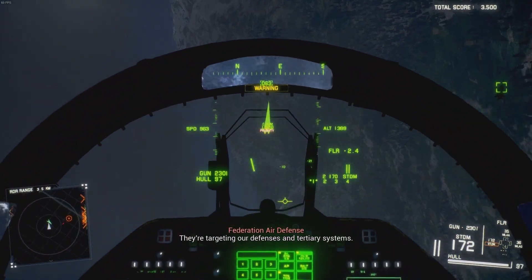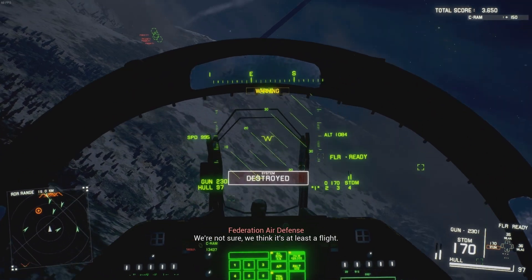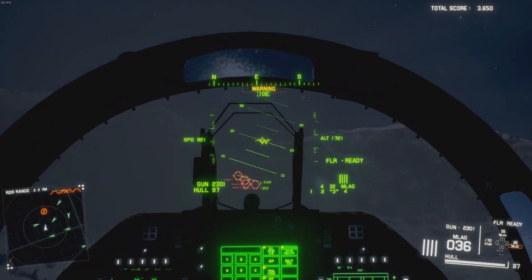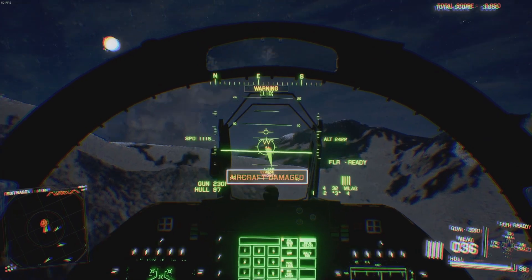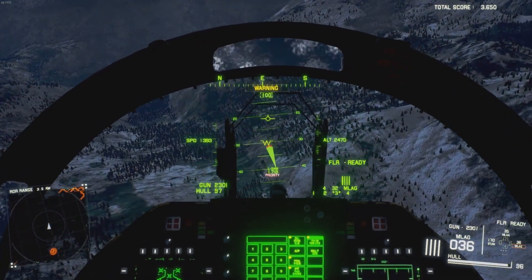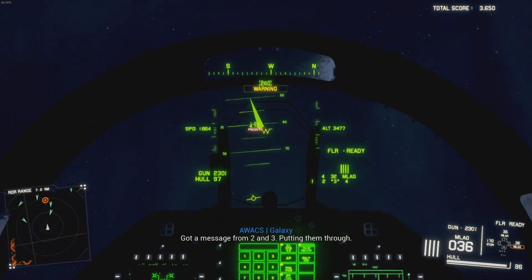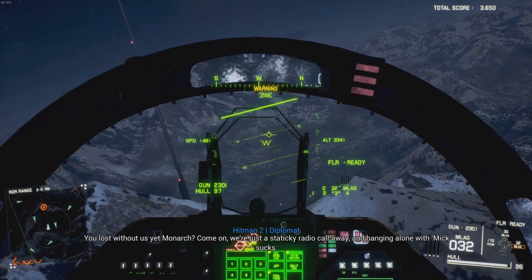There's basically no tunnel bullshit. There was one mission where you could do a tunnel flight to attack a target, but you could cheese it — you didn't even have to fly through the tunnel because if you lined it up right, you could fire a missile right in and fly off. No tunnel nonsense, and that's one thing that drove me nuts about Ace Combat 7. This game leans more towards Ace Combat 7 than the fighter stuff in Arma or DCS.